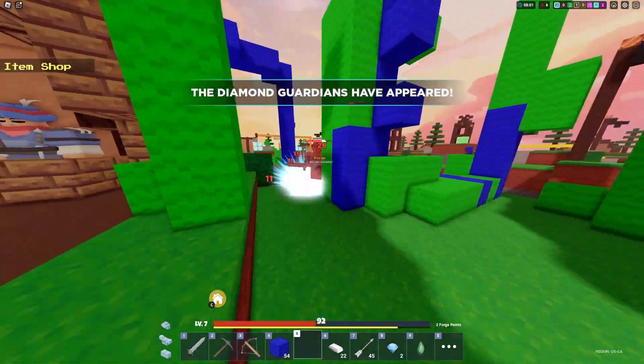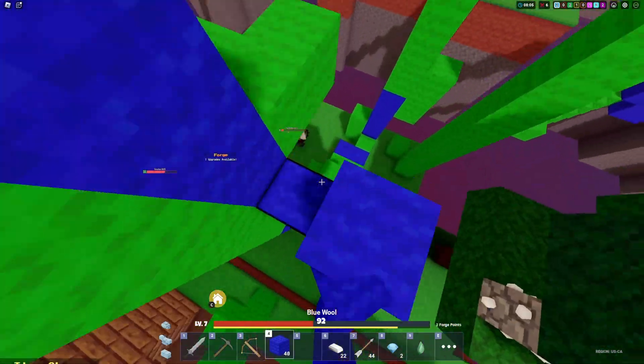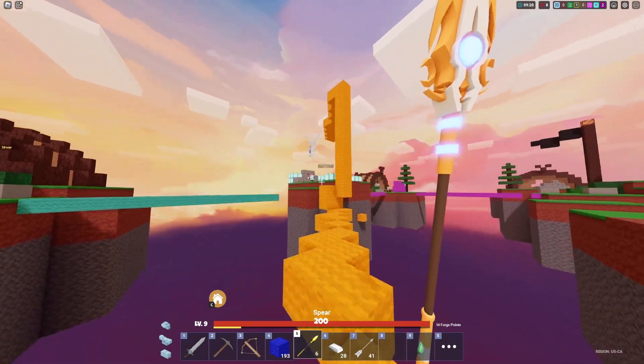Ares' kit ability allows him to purchase a spear from the shop for 40 iron. Each spear is one time use, just like a gloop or a fireball. He can throw them out and it will deal 52 damage to enemies that it hits.